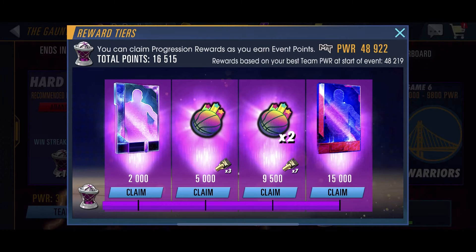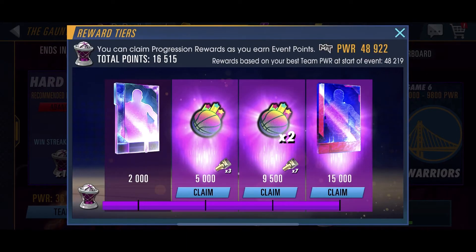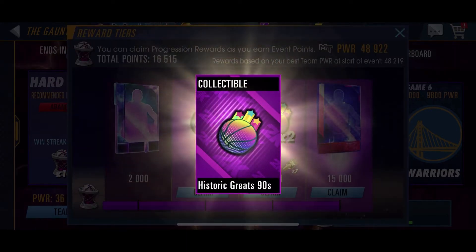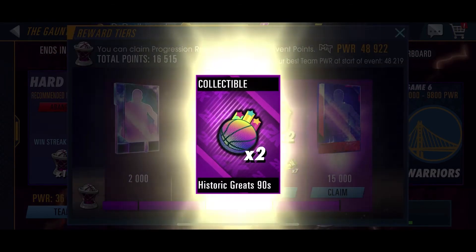Let's open up the first Galaxy Opal. All right, so we got a DeAndre Aiden. A bunch of collectibles, which is always good to craft some players. It's going to be helpful for the Power Cap event coming up.